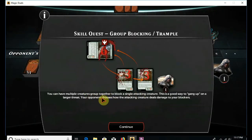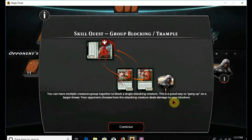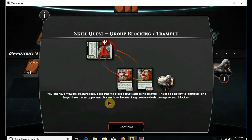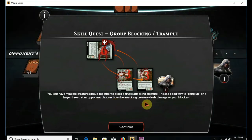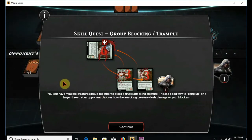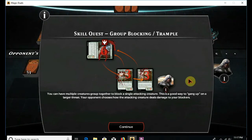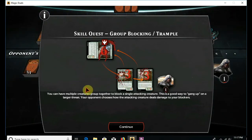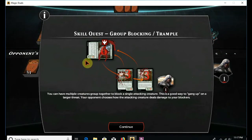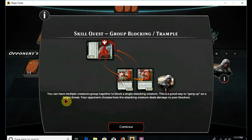You can have multiple creatures grouped together to block a single attacking creature — this is a good way to gang up on a larger threat. Your opponent chooses how the attacking creature deals damage to your blockers. I'll also summarize that regardless of whether or not you've heard it, because I'm still readjusting a lot of settings. I'm going to do that regardless, because I have heard it back in my videos, but just in case, because you never know when these things have an issue.